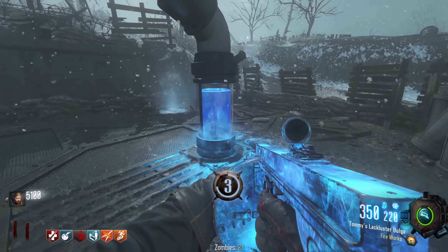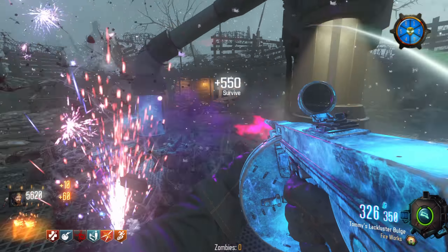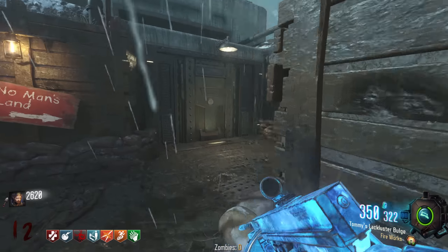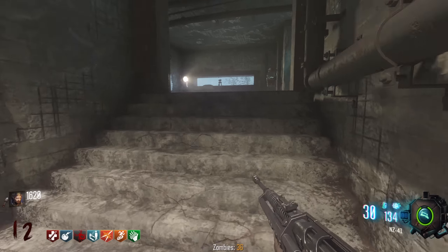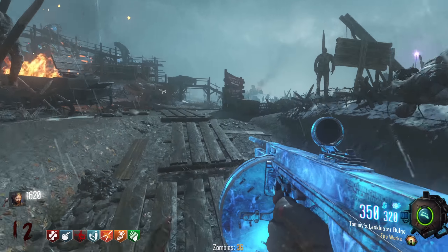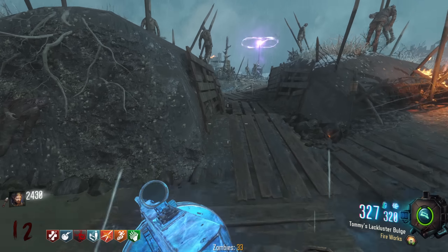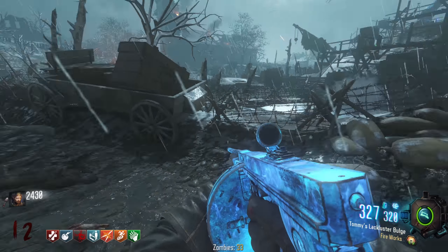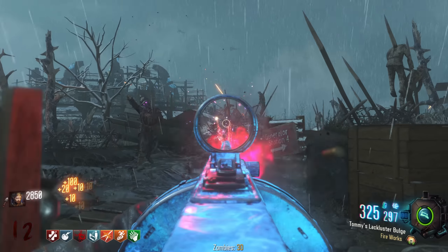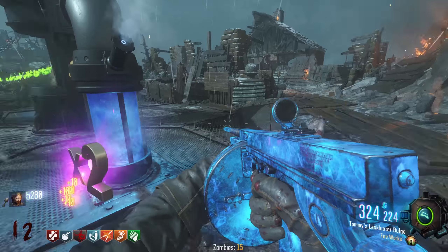We actually haven't turned on gen 3 yet, but because we turned one on twice I think it was gen 2, we got that six generator challenge done. While we're here let's pick up Speed Cola. Oh my, that reload is like instant. When it's Pack-a-Punched it already feels like it has fast mags. Panzer spawning - on BO3 Origins sometimes he spawns all the way on the other side of the map rather than next to you.